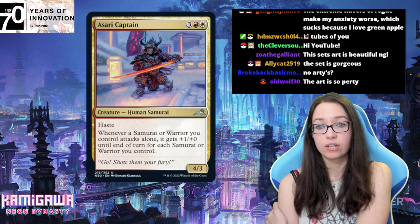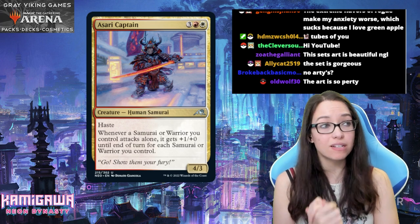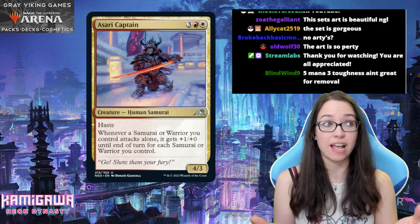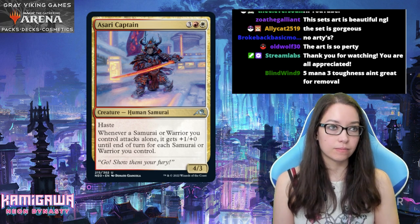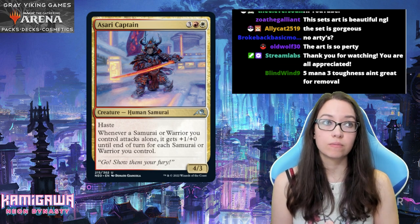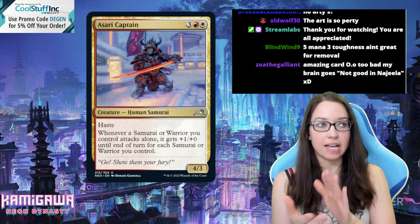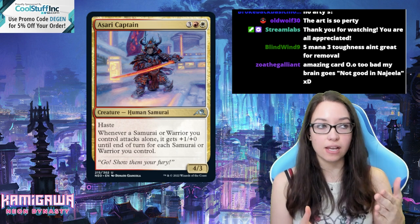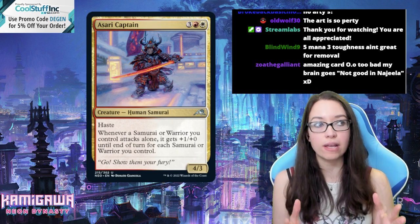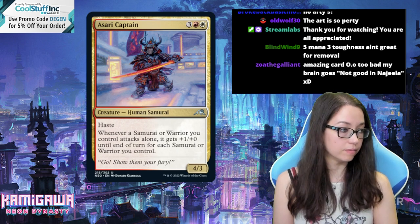There's some good removal in red as well, so if you have a nice curve followed by a removal spell or two, you're going to end the game very quickly. It is a 4/3 for five mana, but it does have haste, so that puts in some good work. It also gives credit to itself, so it's kind of a 5/3 haste for five. It's interesting because this isn't the samurai you want to be attacking with — just because it has haste doesn't mean it has to attack. It's a nice bonus on an empty board.